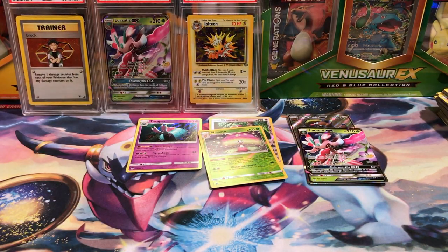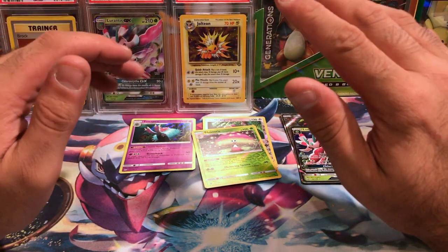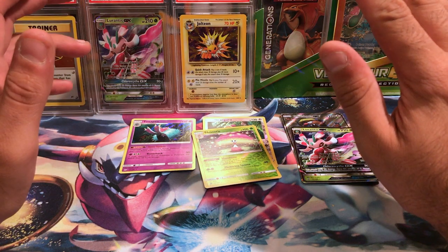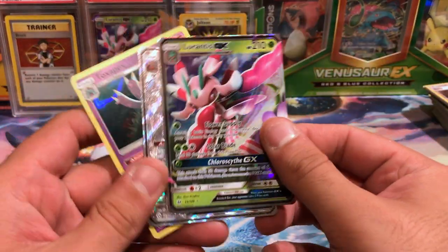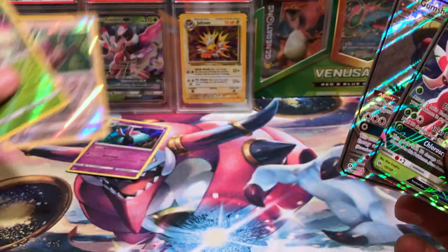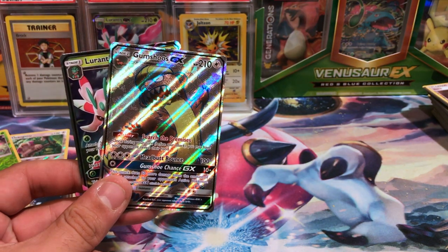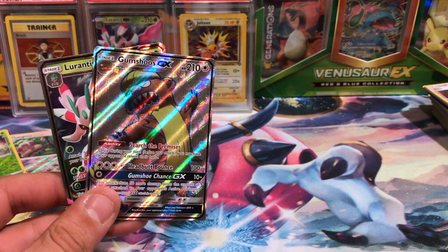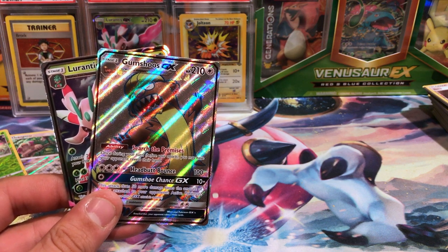I was not expecting there to be no code cards in half of these packs — that was the dumbest thing ever. But I called it: this was one of the first booster boxes. We got exactly what I said — three holos or better. We got Toxapex as our holo, two reverses in Shiinotic and Oranguru, and two ultra rares — Lurantis GX and a full art Gumshoos. I'm VacantParadise — thank you guys for watching. Don't forget to hit that subscribe button, comment down below, leave a like, follow me on Twitter at VacantPokemon, and I will see you in the next video.